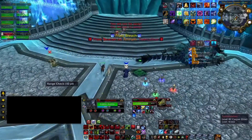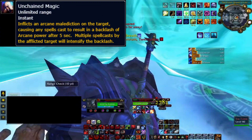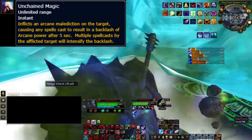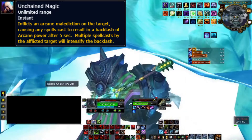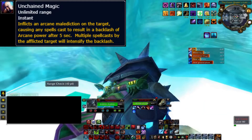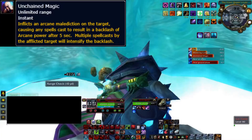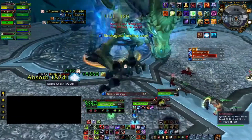As a caster, ranged DPS, or healer, the boss will put an ability on you called Unchained Magic. The way it works is it picks two people, and whenever you cast a spell with that debuff on you, you gain a stack. The more stacks you have, the more damage it does — one stack has its own amount, three stacks would deal three times that amount. So it's important that you're watching your debuffs whether you're a melee DPS or a caster.